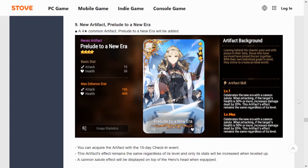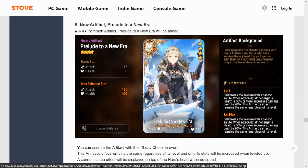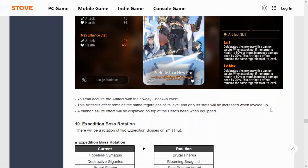We're getting a new artifact — 'Prelude to a New Era' — available from the login check-in event for Azaren Foundation Day. It's a bit like Portrait of the Saviors: when attacking, if the target's health is 50% or more, increases damage dealt by 20%. You don't need to level it up for the effect, but leveling it to plus 30 still gives around 195 additional attack. This will go on a damage-dealing unit where you want as many attack stats as possible.